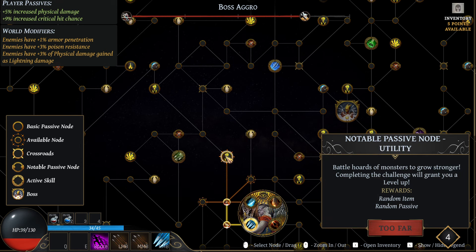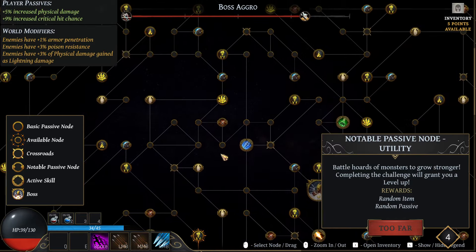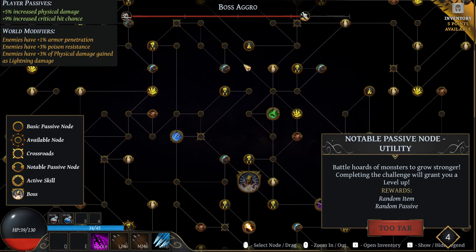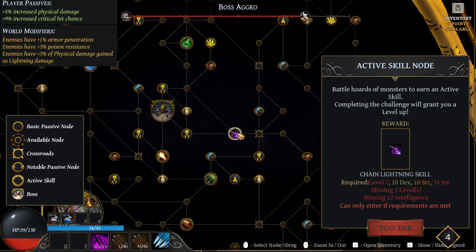So we either grab two utility nodes or we grab a skill enhancer. One, two, three, four, five, six, seven, eight — nine. And we do grab other things along the way. Also go this way, down around here, and get Chain Lightning as well. Chain Lightning though — all right, fine.